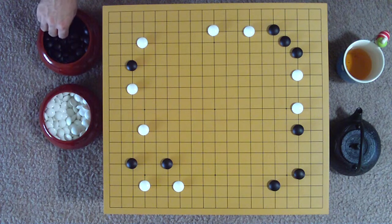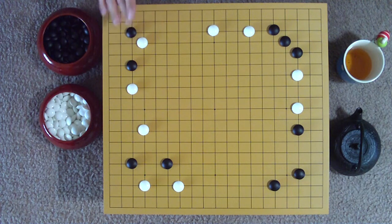Black responds to this new pressure with another 2-point leap, this time directly into the corner, invading white's stronghold.